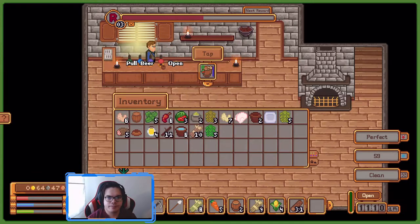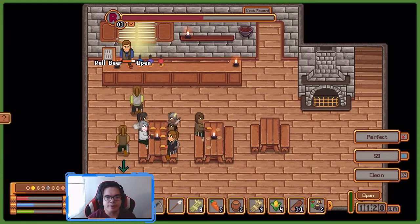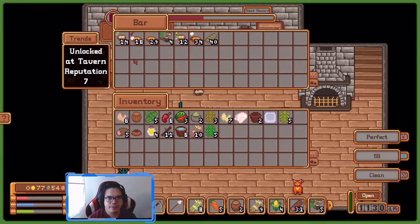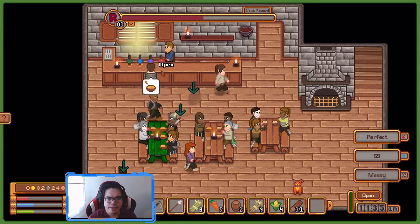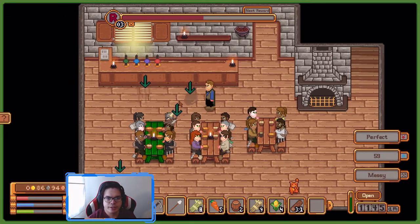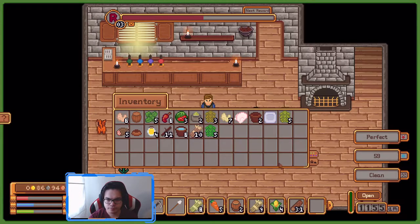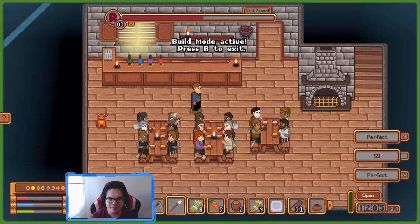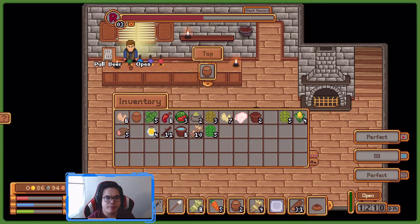We're gonna pull some beer just so it's easy to serve while we're waiting for everyone to come in — I think that's the play. You can just serve it directly to our patrons. Oh, someone's buying bread — how much is it? A copper, 38 silver — not too bad. Clean some tables here, I think we're full anyway. Do we put the cat here in the dining room? I don't know if it's a good idea, maybe. We're just gonna pull some more beer.